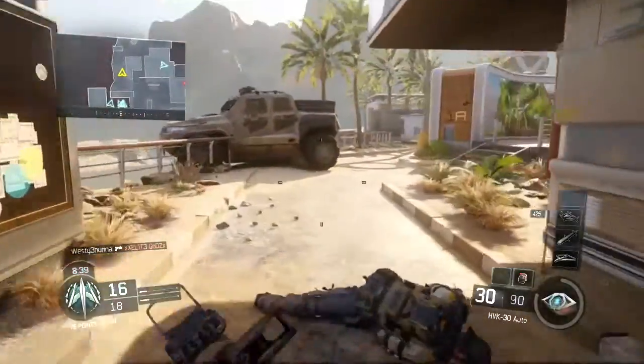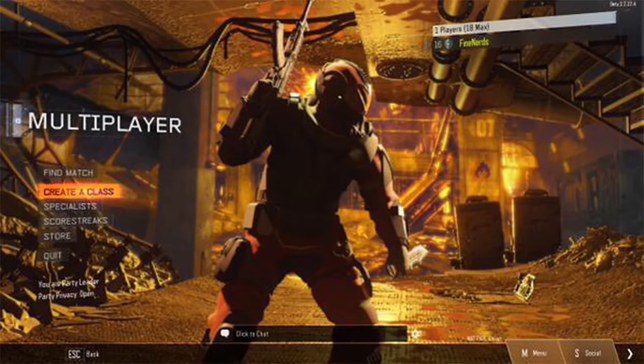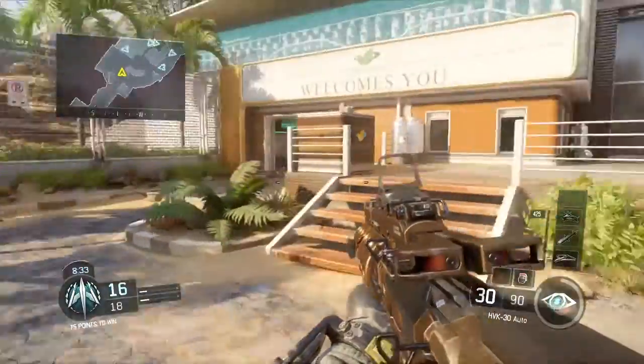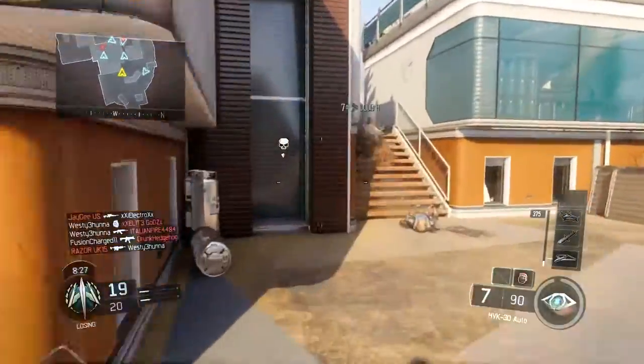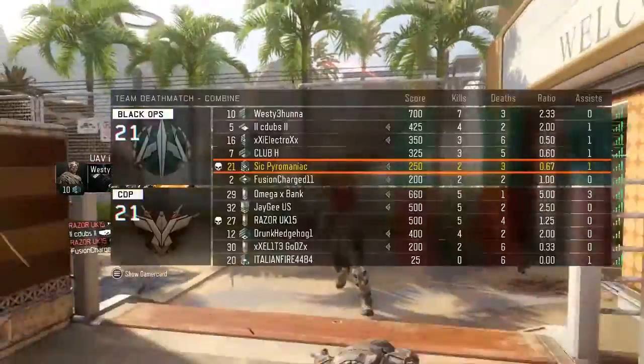Moving on, the ninth specialist has been leaked. We don't know the name of the specialist, but we know that the weapon is a flamethrower called the Purifier, and I've seen a little bit of gameplay — it looks really, really just awesome. The ability is called Heat Wave, which creates a sphere around you that burns and stuns all enemies within a certain radius. We've never had a real flamethrower in Black Ops before, or as far as I know in any Call of Duty game.